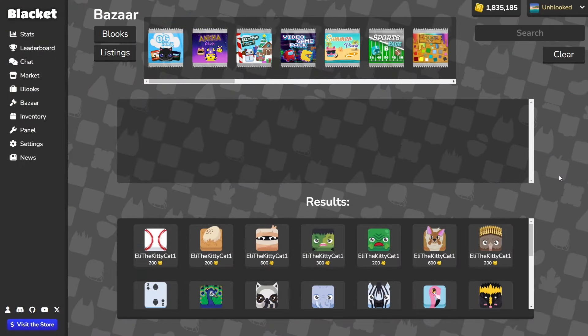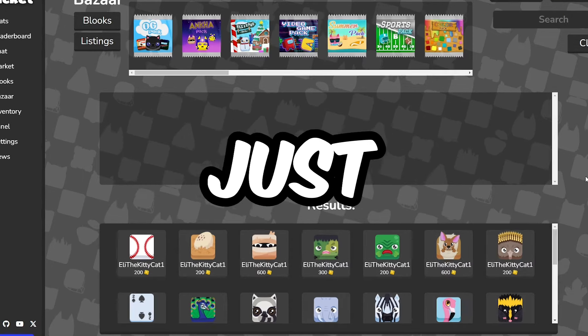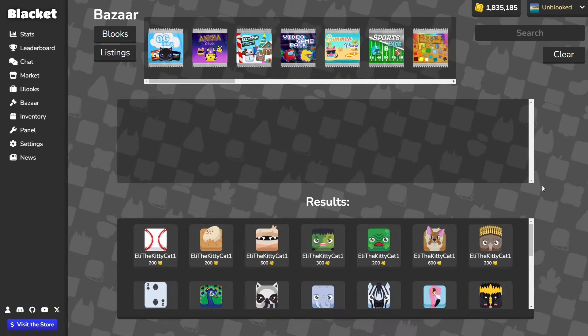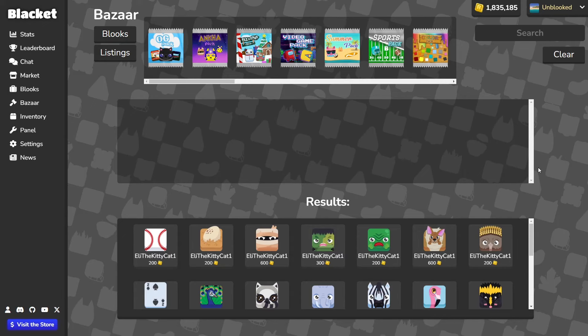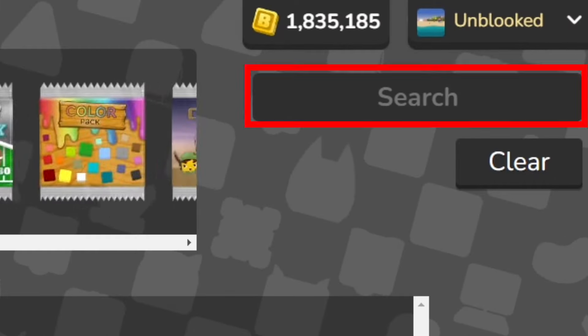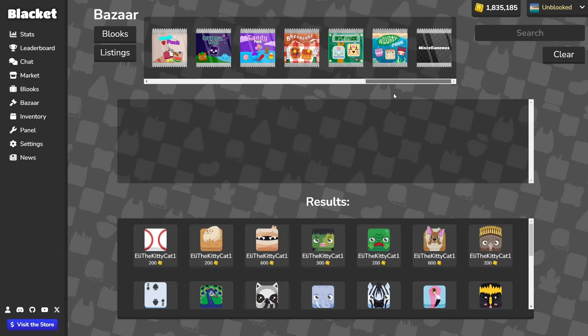This is the Bazaar, one of the other features besides trading that makes Blackit just that much better than Blux. Here, you can see what Blux you've listed, mentioned before, and see other people's listings. Using the expansive search bar and packs up top, you can find the Blux you need, and if someone listed it, you can buy it for the asking price.